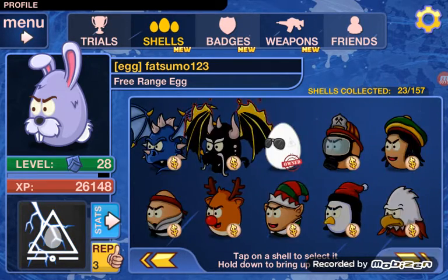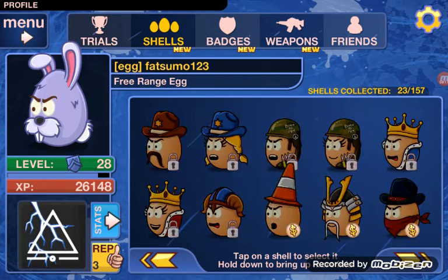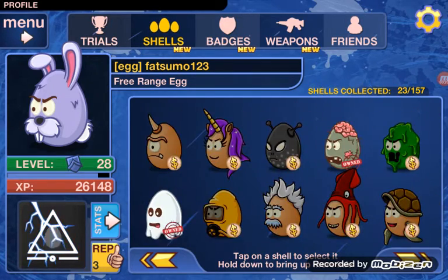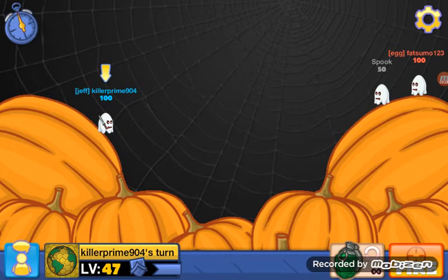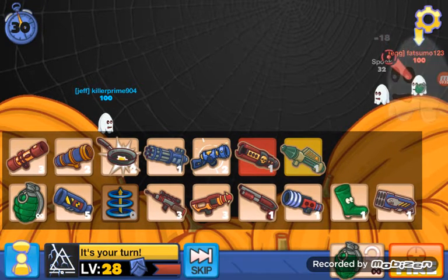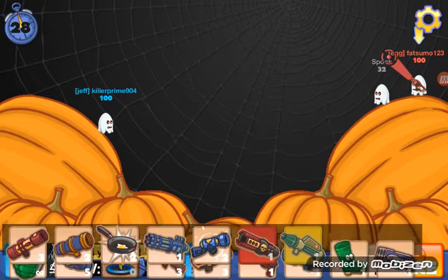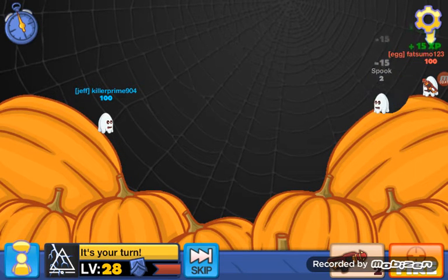So for the first one, I'm going to show you how to get the ghost. You have to use the teleporter in the pumpkin patch map and kill the spook, and then you'll get it.